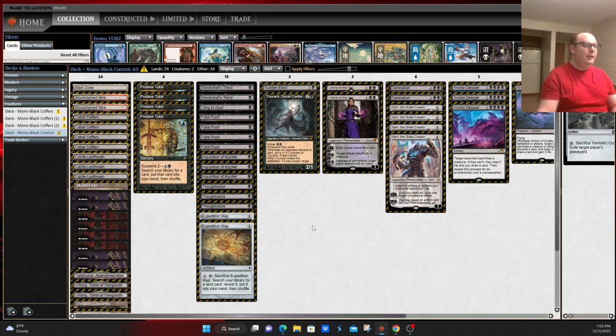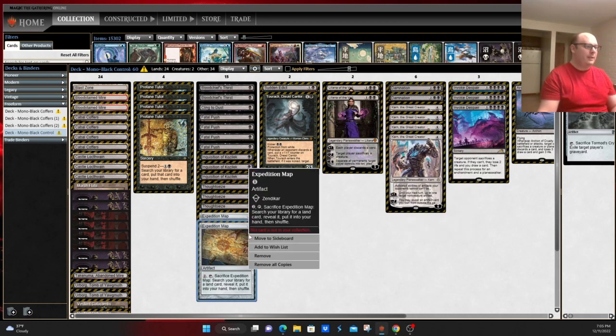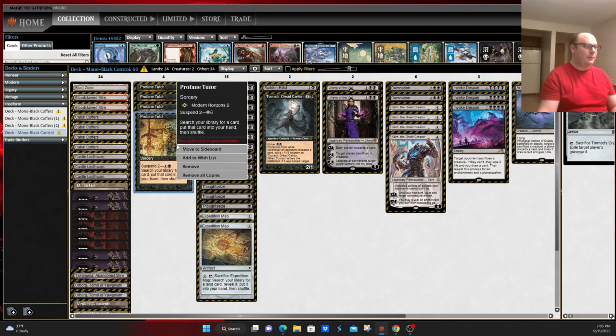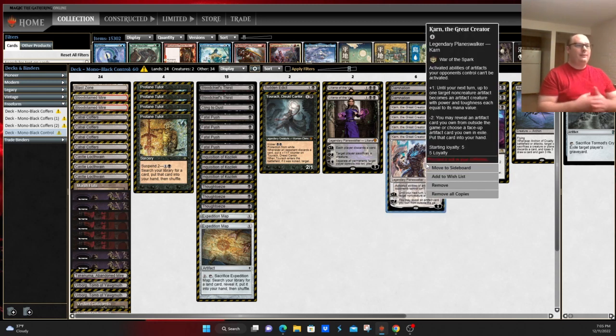It does share another thing in common with Tron: it has cards to find your various pieces, like Expedition Map and Profane Tutor, both of which allow you to find your namesake cards. Also a lot like Mono Green Tron, it's largely centered around Karn the Great Creator and the wishboard, basically giving you a Swiss Army Knife to answer almost everything problematic.